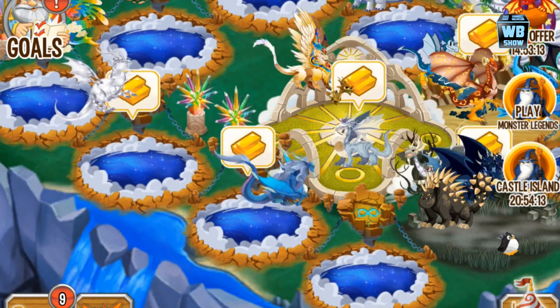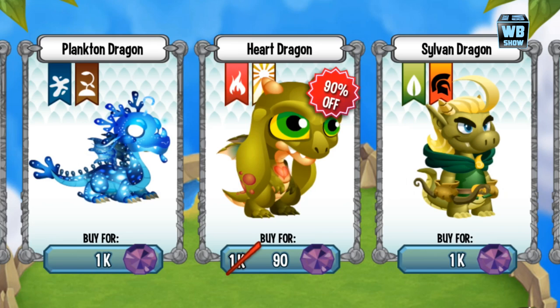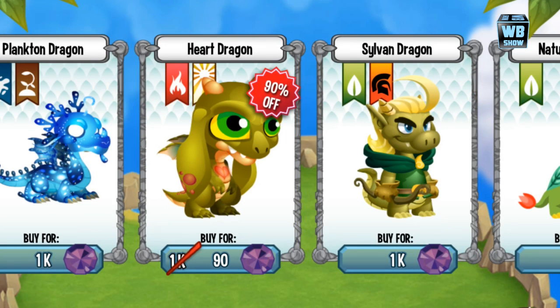It is 12 p.m. right now and we have about 14 hours left to get this dragon. It's 90 gems. Let's go check it out — the description reads: 'Heart is pure tenderness, soft and sweet. He will always give you back all the love you give him and then some. If you hug him you won't be able to let him go.' So it's a him — that solves that mystery.